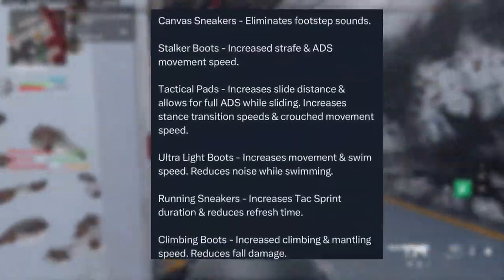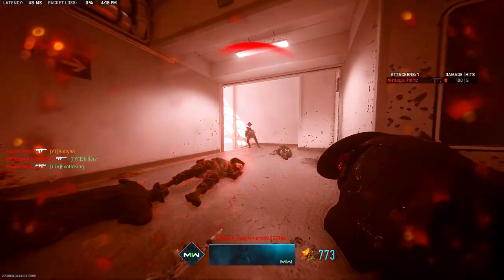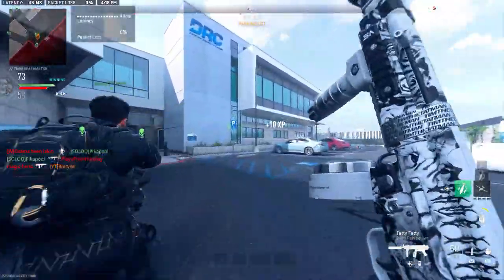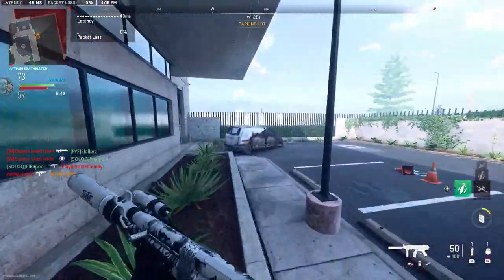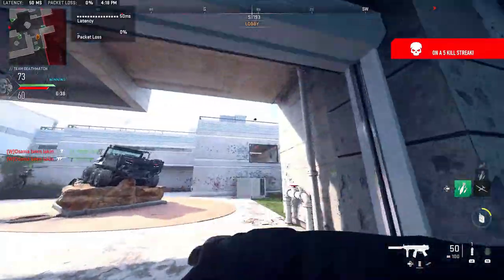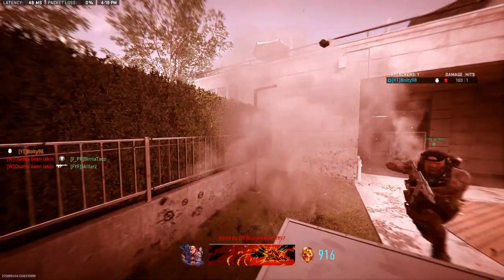Let's go over the new perk system. We have canvas sneakers, stalker boots, tactical pads, ultralight boots, running sneakers, and climbing boots. These aren't all just boots — they also include sneakers and pads. I'm not sure if this will change the look of the character or have no visual change at all, but basically these are the new upcoming perk system for boots.